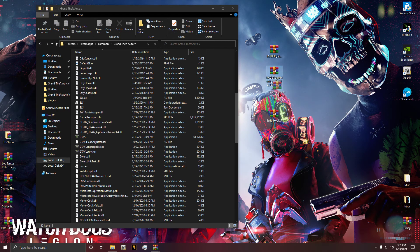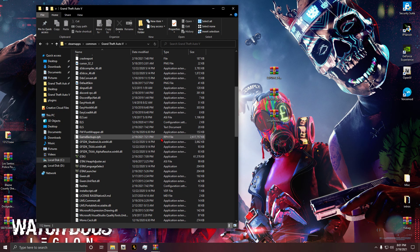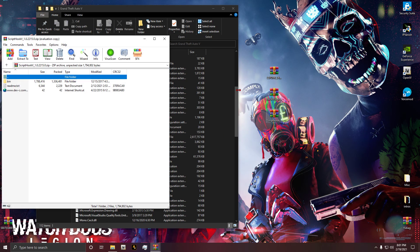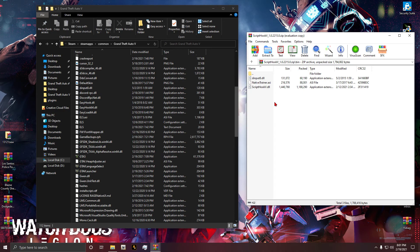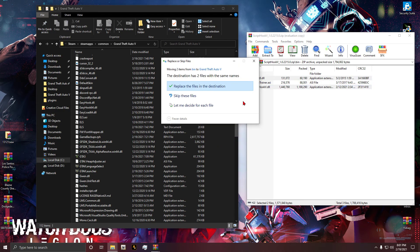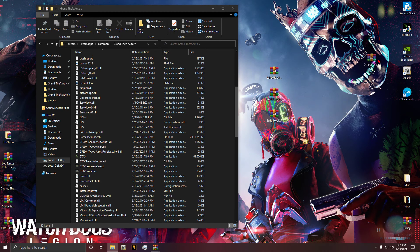Let's continue. First I'd like to find my modded game folder - it's going to be this one. I am the Steam version. What I like to do is Script Hook V first - I just like to get that out of the way. Select all of these files; if you don't use Native Trainer hit Control to deselect that. Then drag and drop into your game directory - it's going to ask you to replace the files. Script Hook V is now out of the way.